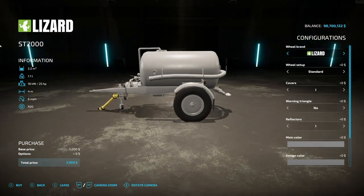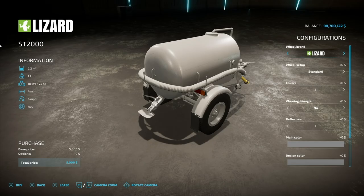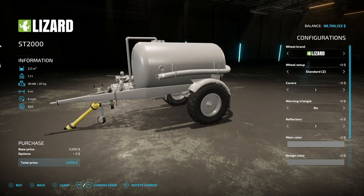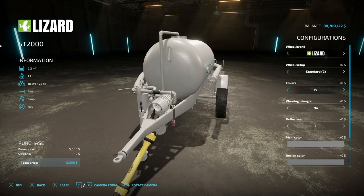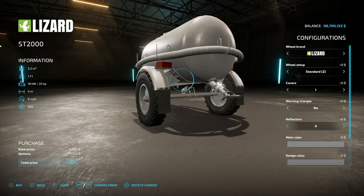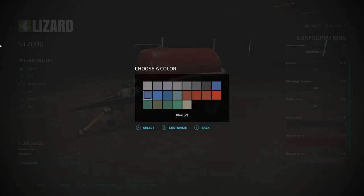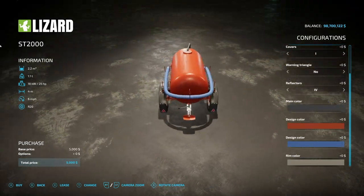Another slurry and digestate tanker — the Lizard ST 2000. This is a smaller one at 2,200-liter capacity, 25 horsepower, 4-meter working width, 6 miles an hour. Most slurry tankers are massive but this is tiny — perfect for small farm or old iron setups. Wheel options: Lizard standard, Lizard standard number two, and BKT. Cover options for the motor area on the front, warning triangle on the back, and reflector setup. Main color, design color for the tank and axle, another design color for the pipe collar, and even a ribbon color — incredibly detailed color customization.